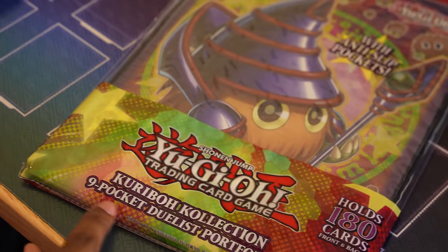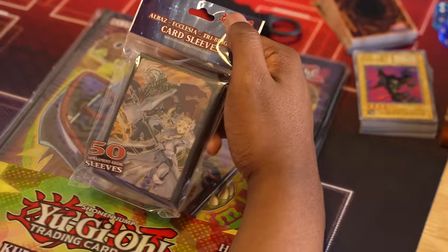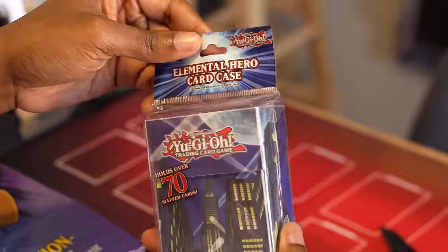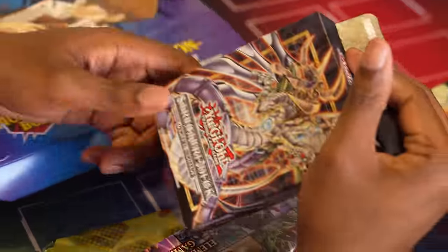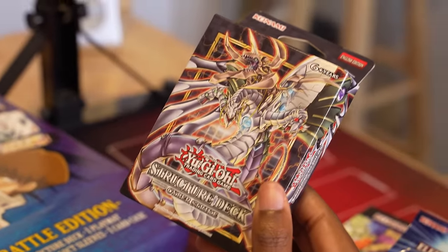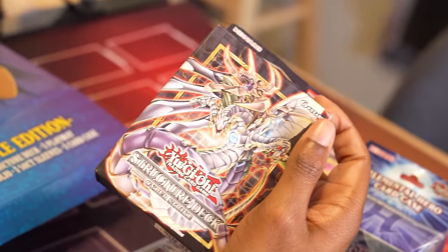Here is my Monster Box — let's bust this open to see what we're battling with. We have the Kuriboh Collection Duelist Portfolio, the Ecclesia and Albaz card sleeves, the Skyscraper Hero card case, the Elemental Hero game mat. And now, for the pièce de résistance — Structure Deck: Cyberstrike. I hate Cyber Dragons and I hate this deck. This is why I always make Paul play it, but looks like I'm the one who gets it again.